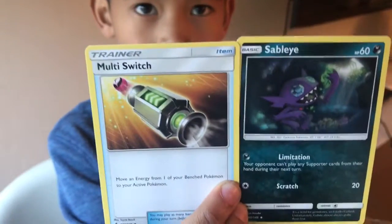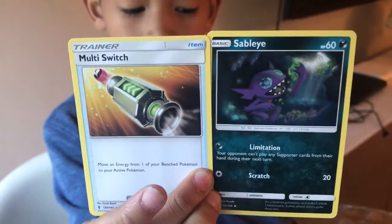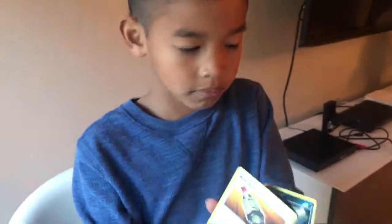So we got on this one: Trainer — Multi Switch — and Basic Sableye, HP 60. Last pack!